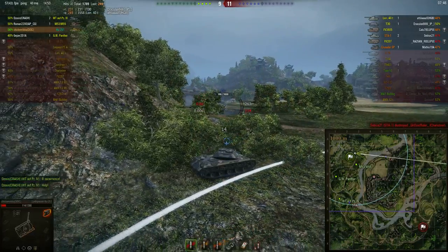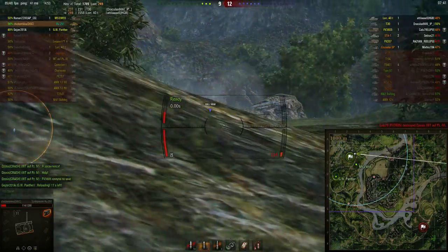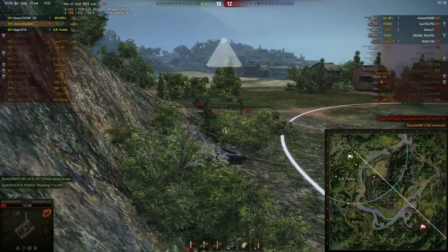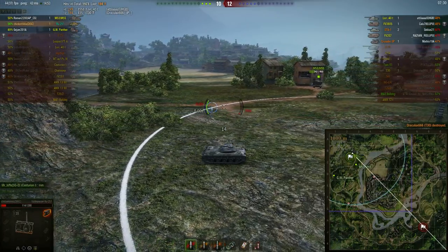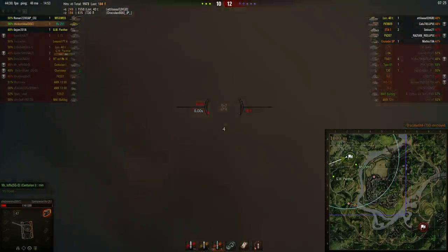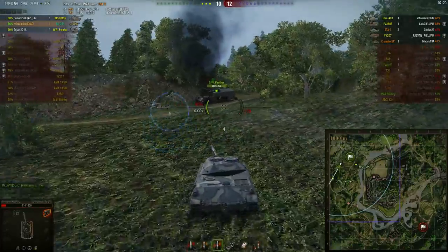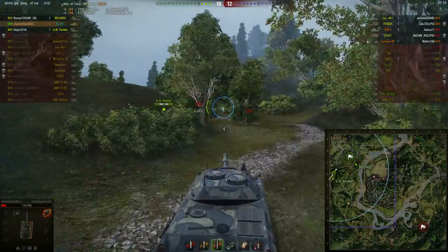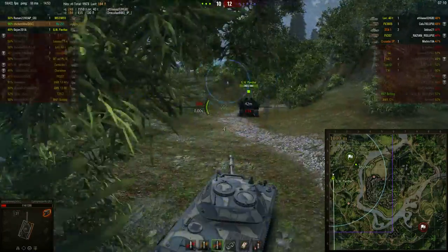I'm spotting this guy but my front gun depression is awful. I spot him, he blind fires the bush thinking I'm still there. But you've got to develop the skill that you do not want to stay in the bush. They have sixth sense — they know you just spotted them. They will fire at the last known location. I've done that plenty of times to kill TDs or light tanks camping behind bushes. Please, just spot them and back up again. Then maybe take your shot after they do their blind shot.